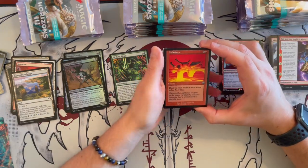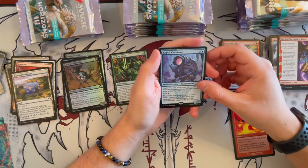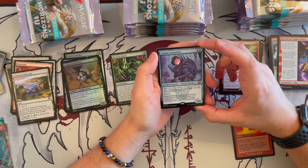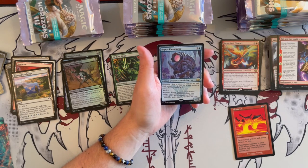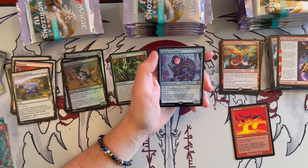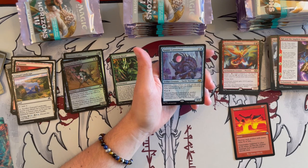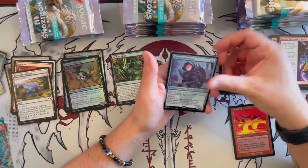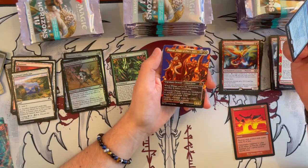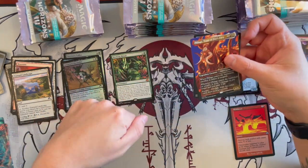We have the Retroframe Meltdown! Then — oh, Kappa Cannoneer? What the hell are you doing here? It's a 4/4 construct that costs 6 with Improvise, so artifacts can help cast this one. For Reward 4, whenever it or another artifact enters the battlefield under your control, you get to put a plus 1, plus 1 counter on it, and it can't be blocked. This is an insane card — what is it doing here? That is beautiful. That's a good card and this is a good pack — so much value!